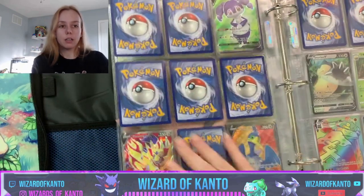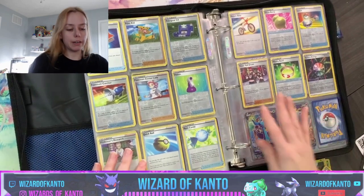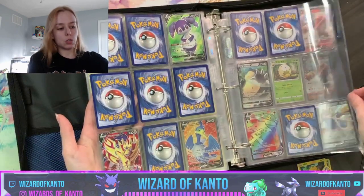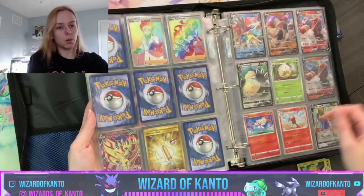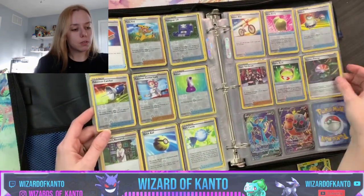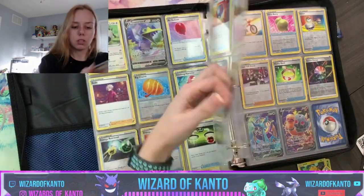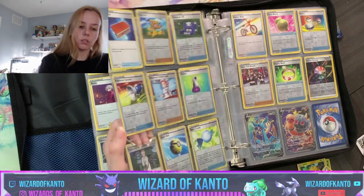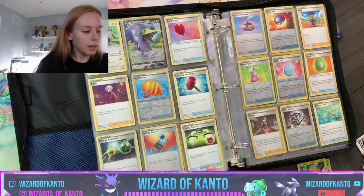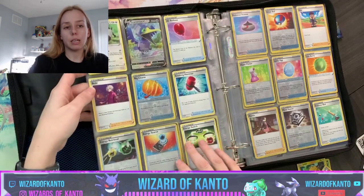She's going to go right here in slot 209, next to the Team Yell Grunt. We are missing full arts — this is where the full arts start, right after the trainers, so we are missing quite a few of those. This page will be all secret rares, this is the dupes that we've pulled, and behind that is our Japanese set. We're missing a couple reverse hollows — let's count the trainers we're missing.